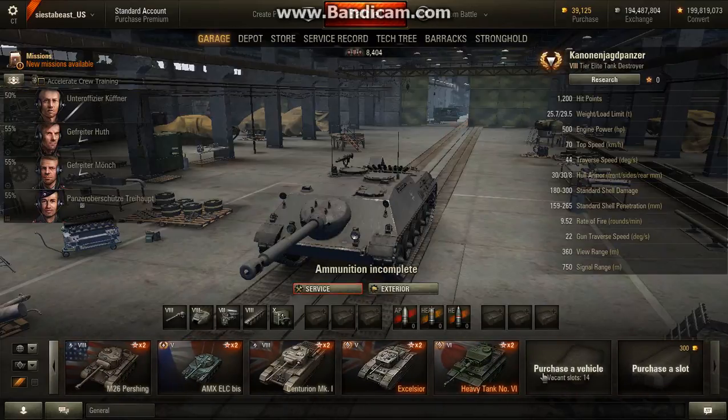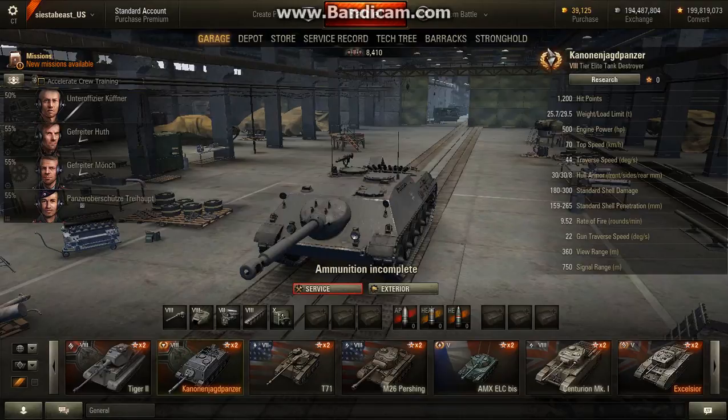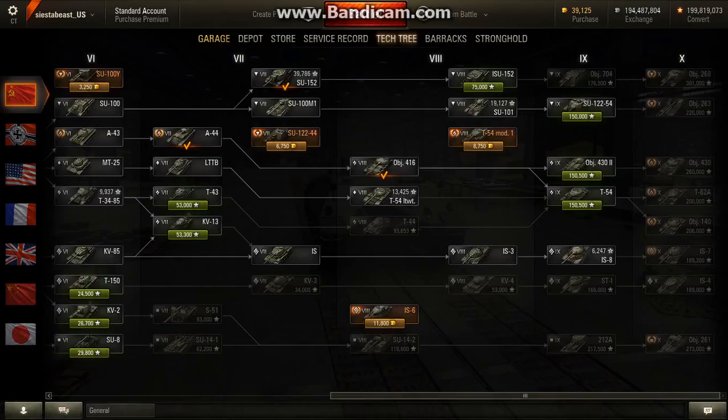We're going to look at this thing - the other one being this tiger thing. Whatever that word means or how you pronounce it, I have no idea. But this is the new German tank destroyer. It's on the test server for 100 gold.